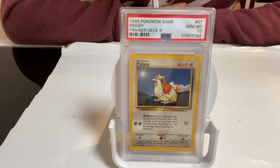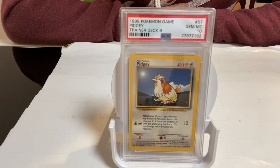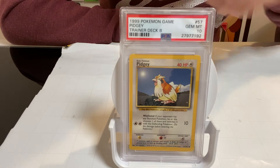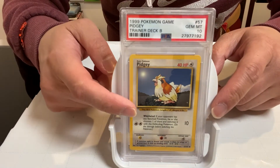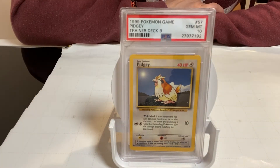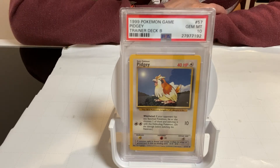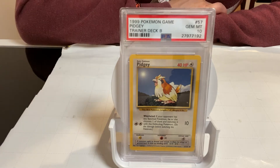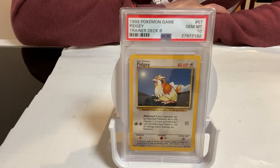We have here a Pidgey, a basic shadow Pokemon card. It's not a first edition — if it were, there would be a first edition logo on it. The unique thing about this card is that it's a Trainer Deck B card, and it's been appraised by a third-party authenticator, PSA, with a Gem Mint 10 — the highest grade they provide.